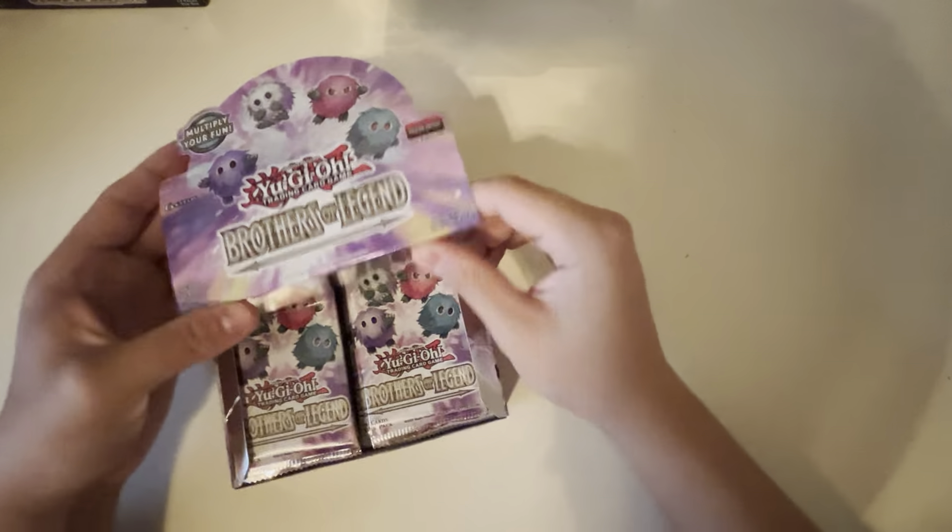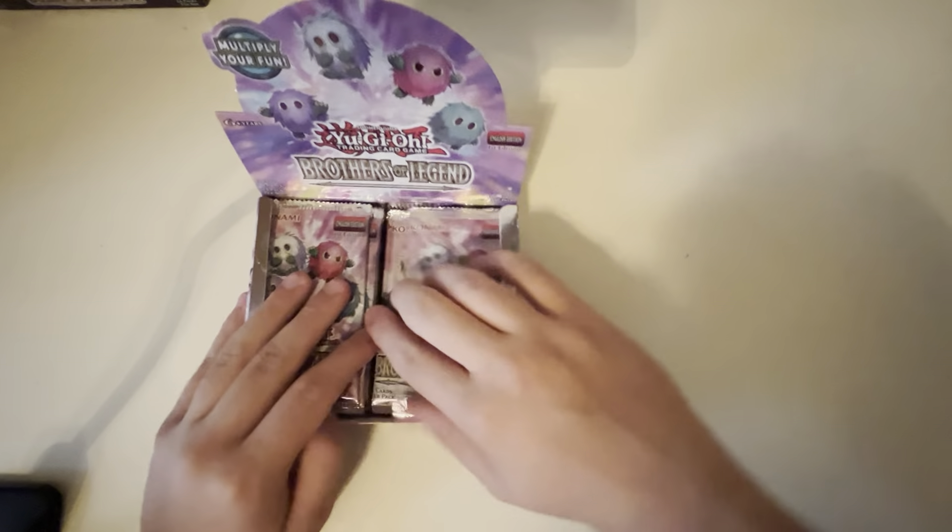This one's gonna be Brothers of Legend. Very excited to open this. This one, as you can see right here on the side, confirms Utopia — this is a new one, the new Rank 12 Number 99. This is the new Utopia and, as you guys know if you've been watching me for a while, Utopia is like my favorite archetype. So this will be very good for me. I have a Utopia deck already, so I will link that down in the description along with the Burst of Destiny opening. Let's open up these Brothers of Legend.